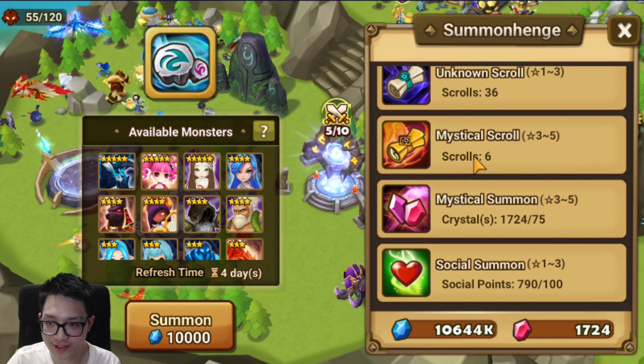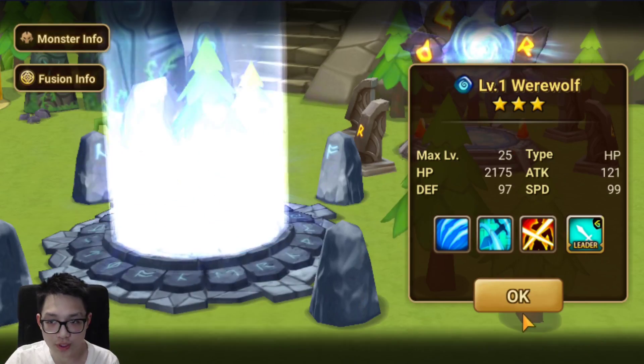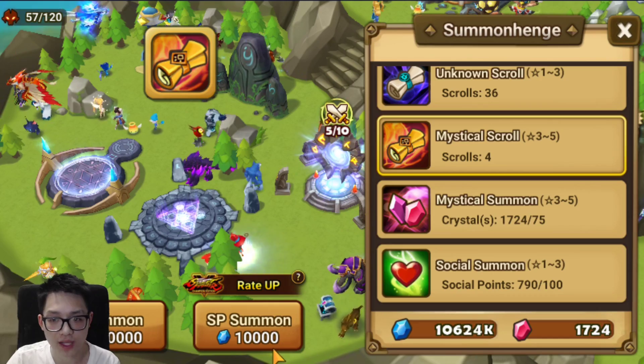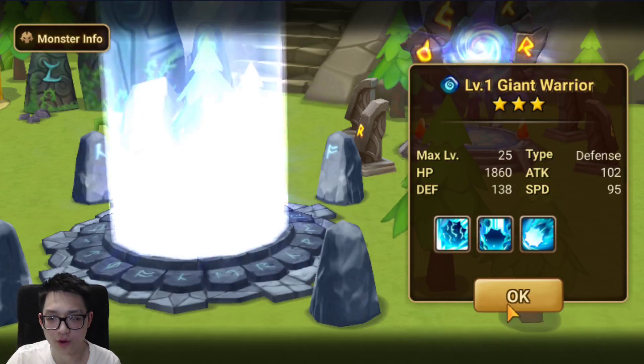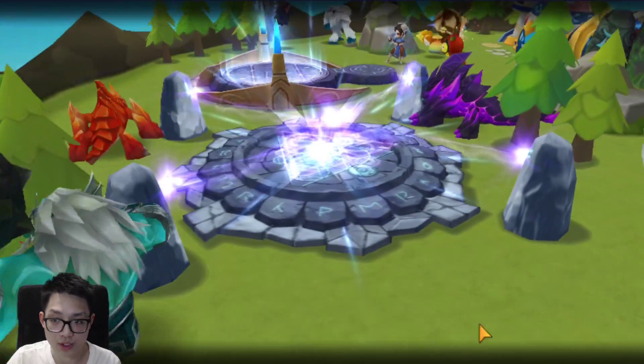Let's get right into the summons because I know that's all you guys want to see. We'll do the mystic scrolls here. I got a Chun-Li recently - the water one - which means I'm okay to do the SF summons if I get more Chun-Lis. If I get the skill ups, it'll be very good for my rift for the extra damage, obviously.